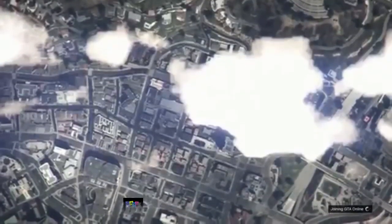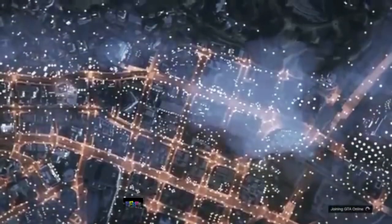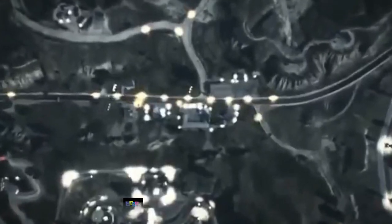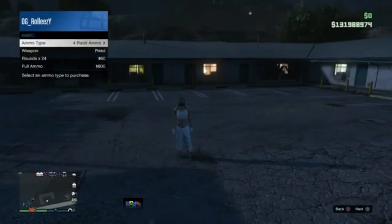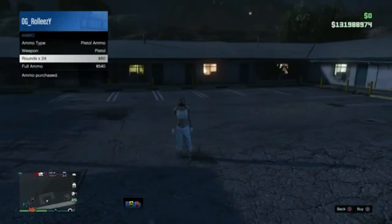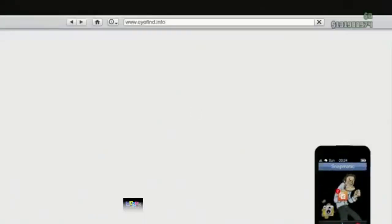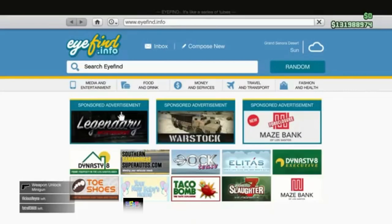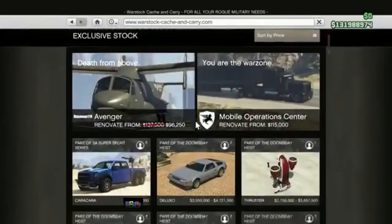That's how you do the glitch. I showed a fail and then showed how to hit it perfectly — it will take you some time, but once it works you should spawn online with frozen money and your props. To verify frozen money, go to inventory, go to ammo, buy some ammunition — nothing's being taken away. That's how you know you have frozen money. Your props are also online.